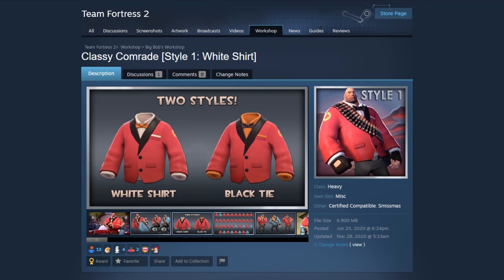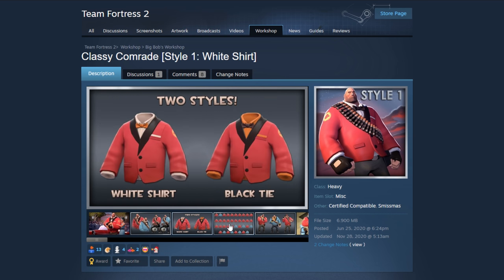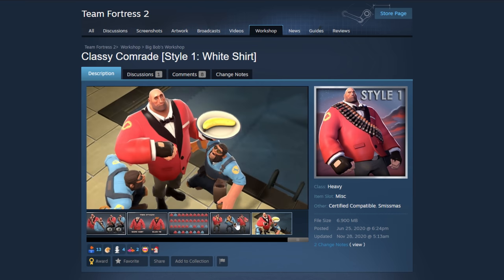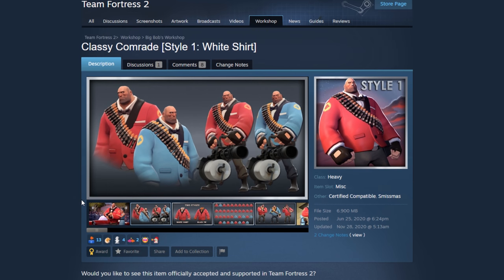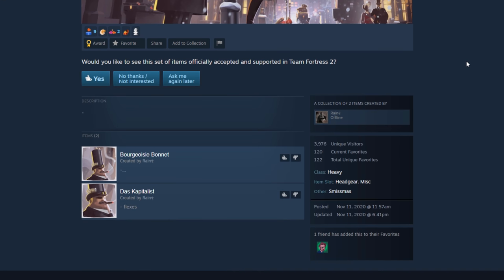The Classy Comrade — style one is a white shirt, style two comes with a tie. Definitely, like I said, we could use more suit cosmetics for Heavy. Unlike the other one that had more of a mafia vibe, I think this could give more of a James Bond vibe. Although Heavy isn't exactly doing James Bond things — he's more loud and in your face — Heavy should get a suit. Just because he's a big guy doesn't mean he can't fit a nice suit.